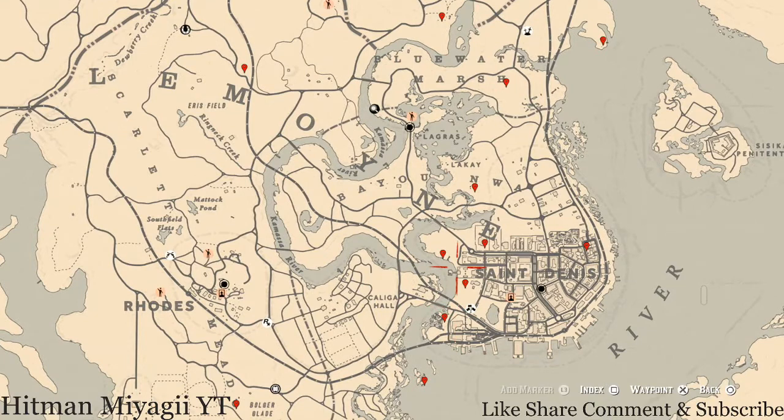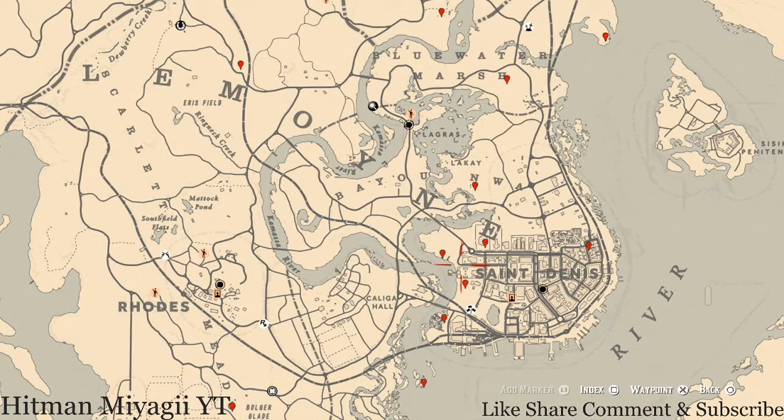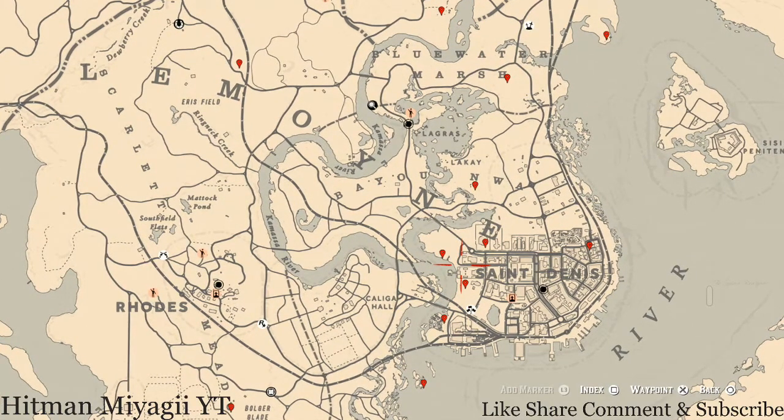The cycles for today, Thursday May 27th, are: family heirloom cycle 3, all luxury cycle 6, coin cycle 3, arrowhead cycle 6, wildflower cycle 6, antique alcohol bottle cycle 3, all tarot card cycle 5, bird egg cycle 4, and fossils cycle 3.